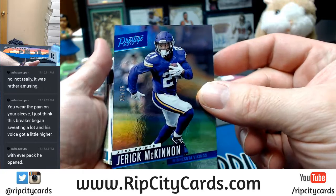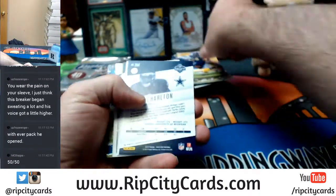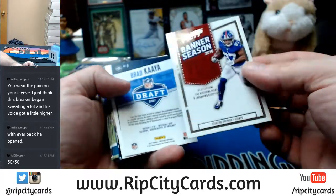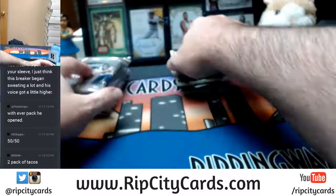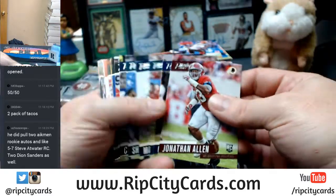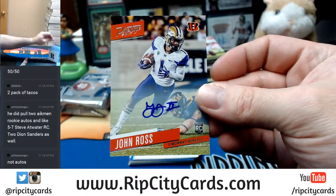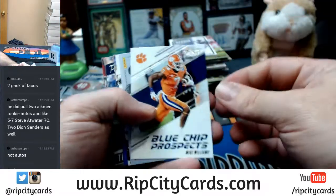Jerick McKinnon to 25 for the Vikings, Antonio Gates out of 50 Chargers. Another Taco Charlton — this time to 150. And again these are flipped around for whatever weird reason. Vet base and vet base — two pack of Tacos. Artavius Scott to 100 for the Chargers. Another Bengals John Ross — doubling up. Getting weird, weird, weird.